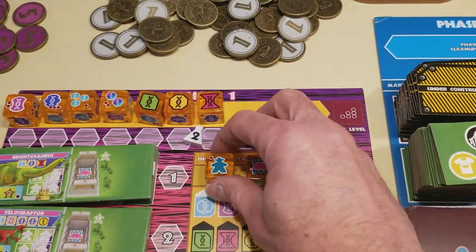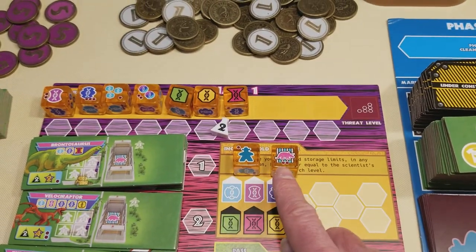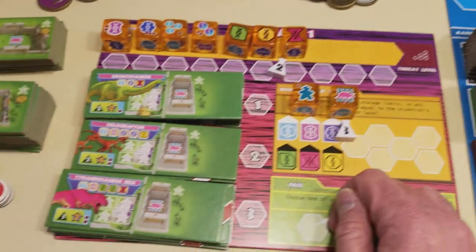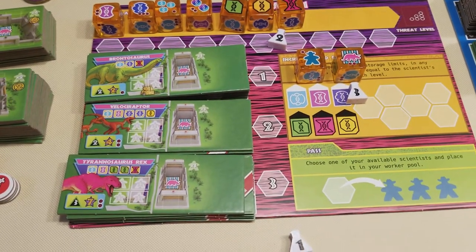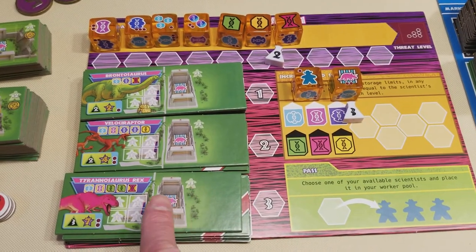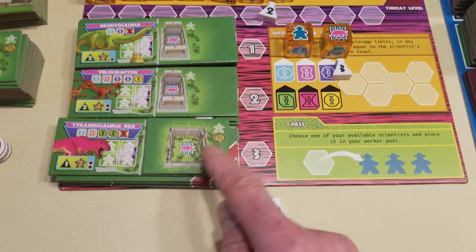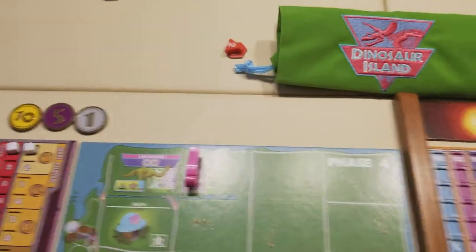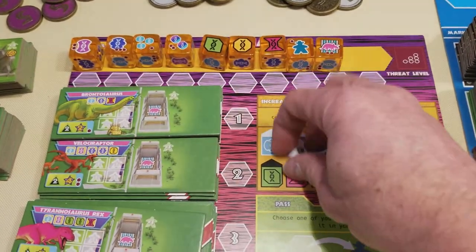There are a couple of special symbols you'll see on some of the dice: an extra lab worker and a paddock upgrade. If you want to claim either of these two dice, you must use your most powerful scientist — number three. Upgrading a paddock: if you notice on each dinosaur exhibit, it comes with a size-one paddock, which means you can store one dinosaur. But if you want to create a second T-Rex in an exhibit, you'd first need to upgrade the paddock size. Normally that has a cost equal to the size of the paddock, but if you claim this free-upgrade die, you immediately upgrade one of your paddocks to the next size up for free. These are special dice symbols you may or may not see depending on which dice are chosen at the start of the game.